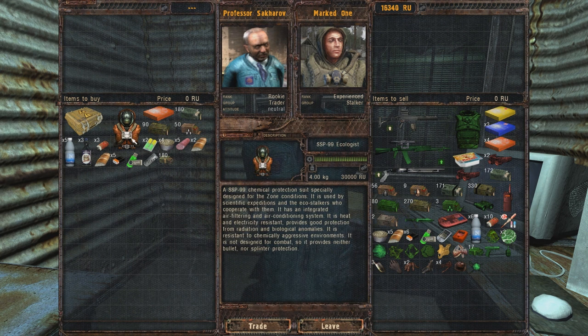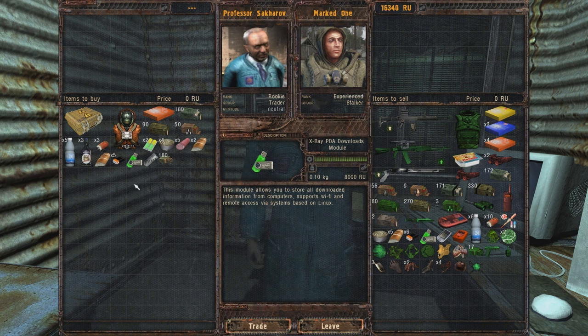I've also got this - Ecologist chemical protection suit, specially designed for the zone conditions. It is used by scientific expeditions and the eco-stalkers who cooperate with them. It is an integrated air filtering and air conditioning system, heat and electricity resistant, provides good protection from radiation and biological anomalies. It is resistant to chemically aggressive environments. It is not designed for combat, so it provides neither bullet nor splinter protection. I'm not really going to take it, unfortunately.